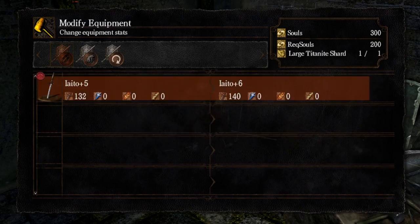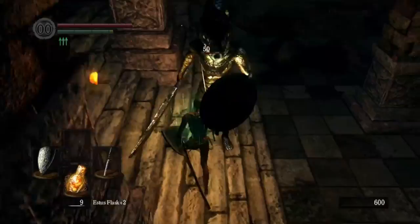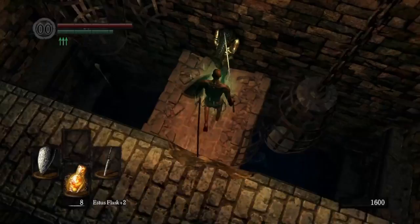Now that I feel like an idiot, we can move on to Undead Parish to prep for Sen's Fortress. Since at this portion of the game large Titanite shards are relatively hard to come by, I'm only able to get my Iaido to plus 6 before heading out. I don't want to waste time farming since it won't be long before I can just buy them. However, I'm definitely starting to see the downsides of the Iaido — these snake assholes take a lot longer to go down than I'm used to. Even with backstabs, they're just eating my sword swings like they're nothing. Nothing too terrible, but I can definitely see this becoming an annoyance later on.